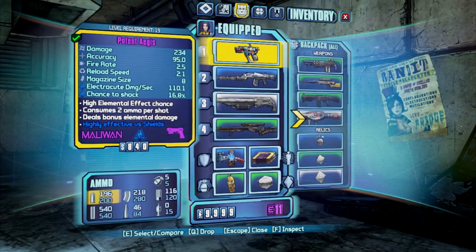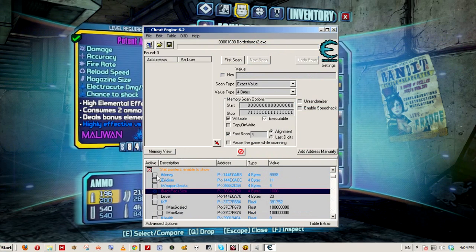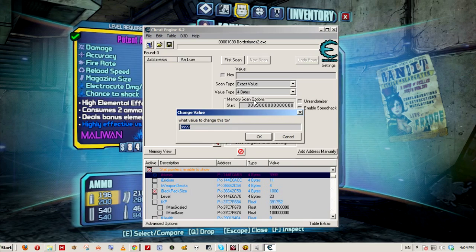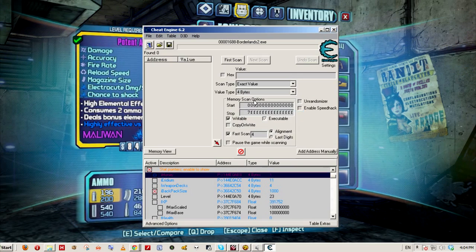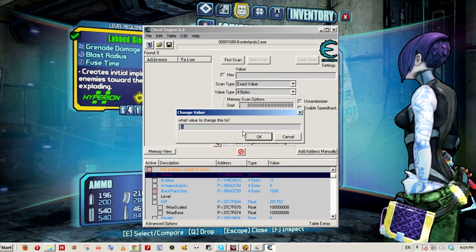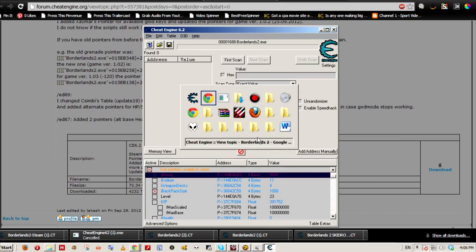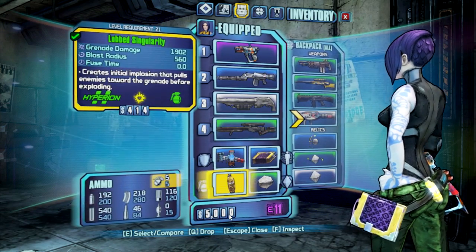We can also change the money we have. Go to Money and click on it. Let's set the value to 1 — so my money right now is 1. But we can go back and change it to 5000, and you can see it has been updated.